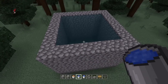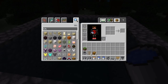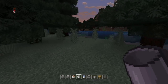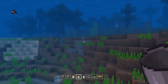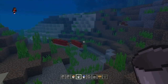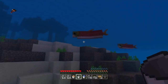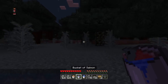Once you have this done, you want to go get a fish. You can simply do that by going to your nearest ocean or river. It doesn't matter if it's a salmon or cod fish. In this case I'm going to go get this salmon — and let me do this in survival so I can show you. Once you get the fish, in this case I got a bucket of salmon.